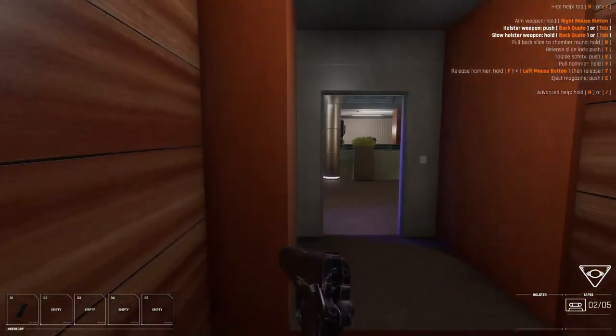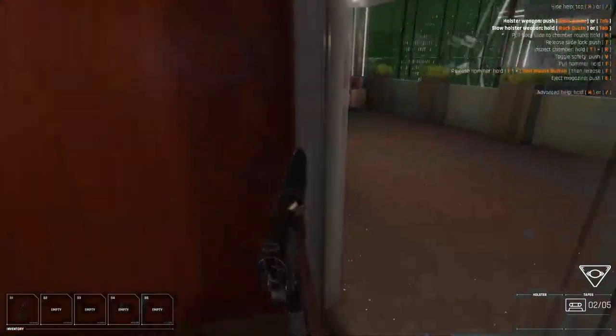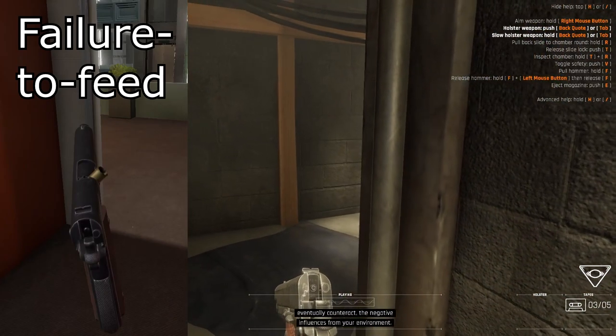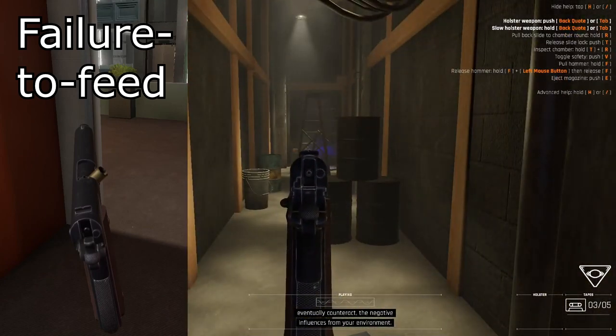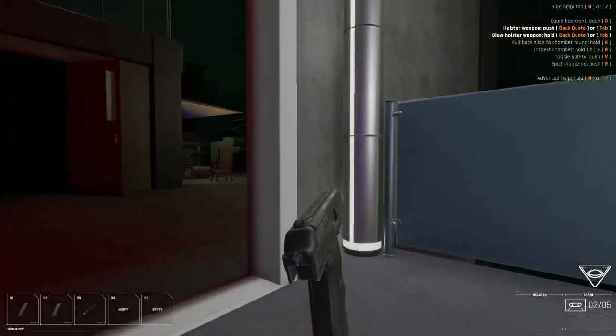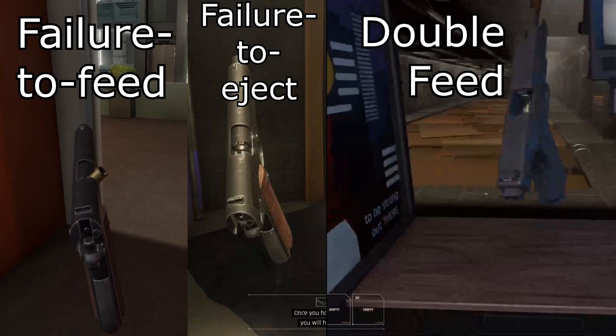There are three different types of jams that can occur, each with their own level of complexity. Failure to eject — nicknamed 'stovepipe' because of the bullet casing sticking out of the ejection port. Failure to feed, which consists of firing but not successfully recycling the next bullet into the chamber; it comes in a few variations depending on the automatic used or how well the magazine is fitted into the weapon. The last is arguably a Rubik's cube puzzle at first — the dreaded double feed. Your loaded magazine has overpowered the loading mechanism and tried to fit two bullets in one barrel. Not the end of the world, but it goes as well as you can expect. The former two jams can be resolved quickly, even in combat if you have the time, though you still may want to take cover, as Receiver is a game best played slow.